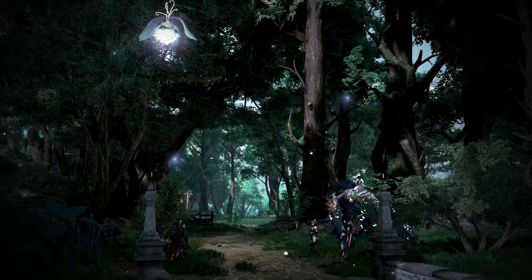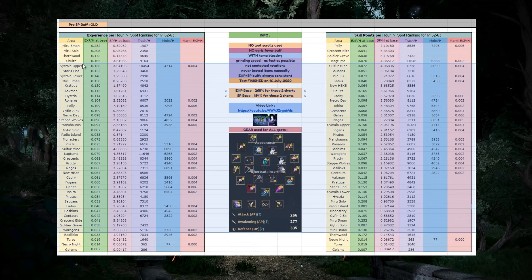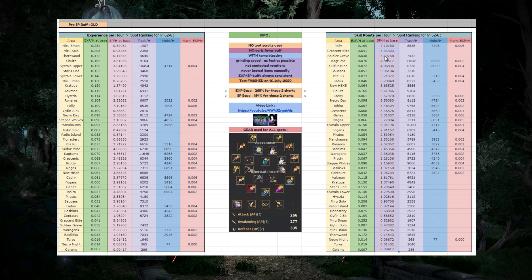Let's begin with the first project, done one year ago at level 62 — the original big experience project. The only thing I want you to pay attention to from these two charts is the skill points column. This is the old ranking, showing essentially what all the areas tested were worth before the recent buff that changed roughly 15 grinding spots. Polyforest was known to be pretty much the best, with more or less double the skill point rate of anything else — just keep this in mind as a starting point. For experience, I have a bigger chart with Elvia as well, but those numbers are kind of irrelevant for this particular discussion.